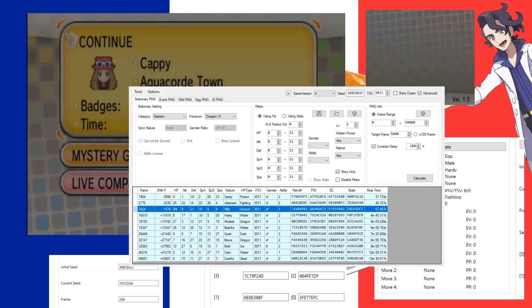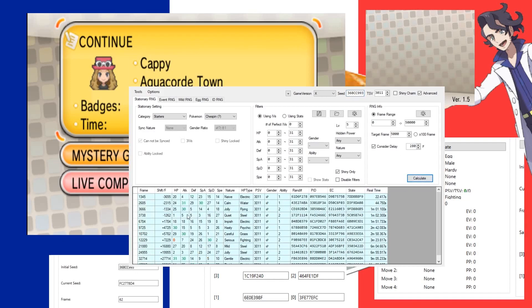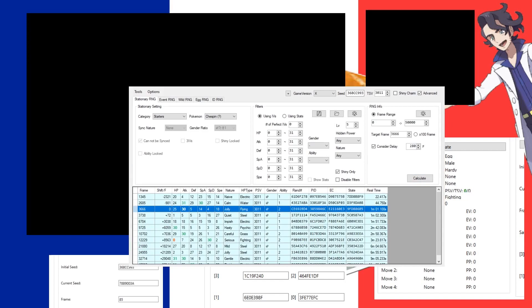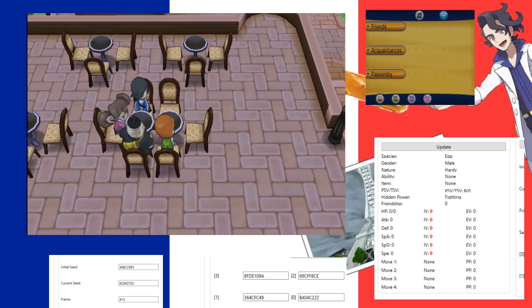I'm going to ignore this seed and go back to get a new one — hopefully a better seed. I'll pause the emulation right at the start because I don't want to advance too many frames from the get-go. There are some good ones here, but this one is even and I usually end up odd. We could try it — if we get it great, but if not it'll at least give us an idea of what our delay is. Target is 3,666. Now we just go through this whole cutscene.